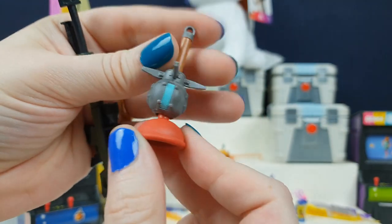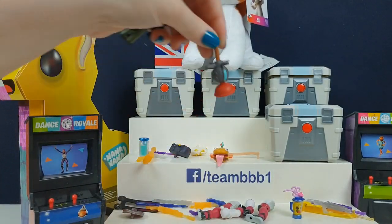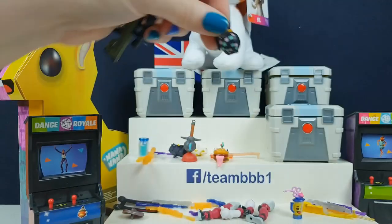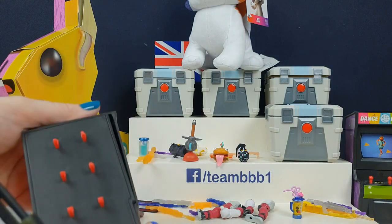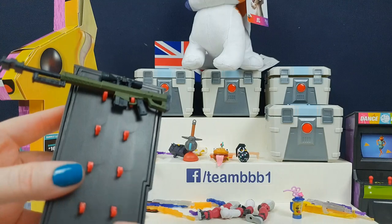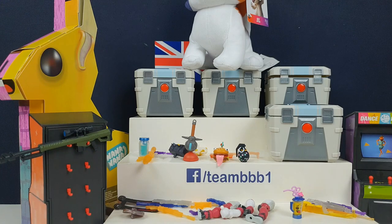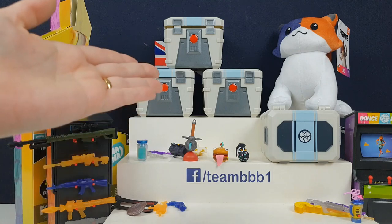We've got a clinger - I call them stickies because they stick. And we've got a boogie bomb! They haven't been in the game for a while. Boogie bombs are super fun because they make people dance and they can't shoot you. You can put them on the back to hold the guns, but because they're so big these ones, they're really huge.